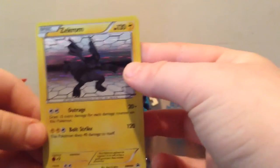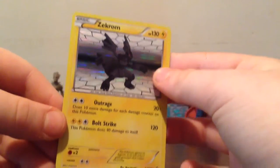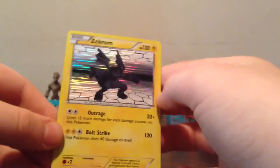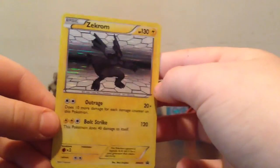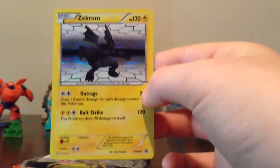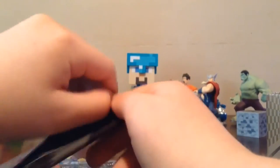This is what they give you for free — it's guaranteed, it's on the cover. It's a holo and it's really cool, you can see the little flashes right here, it's really sick. Now let's get into the packs. First we're going to go into the Black and White Legendary Treasures, so let me open this thing.